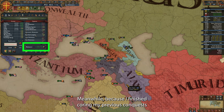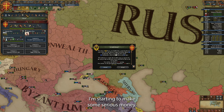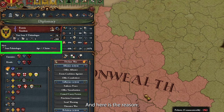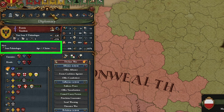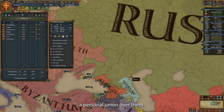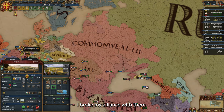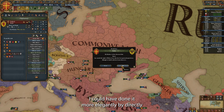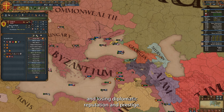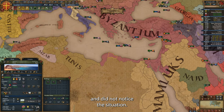Because I finished coring my previous conquests and added them to trade companies, I'm starting to make some serious money. Russia called another war — I'm going to decline this one. Here is the reason: they got an heir with a weak claim, and because we share the same dynasty, I can claim their throne. This setup pretty much guarantees a personal union over them. By declining their call to war, I broke my alliance with them. I could have done it more elegantly by directly breaking the alliance, instead of this dishonorable thing and losing diplomatic reputation and prestige.